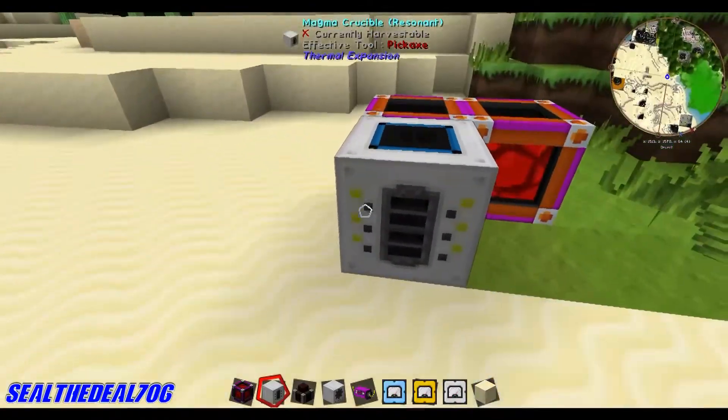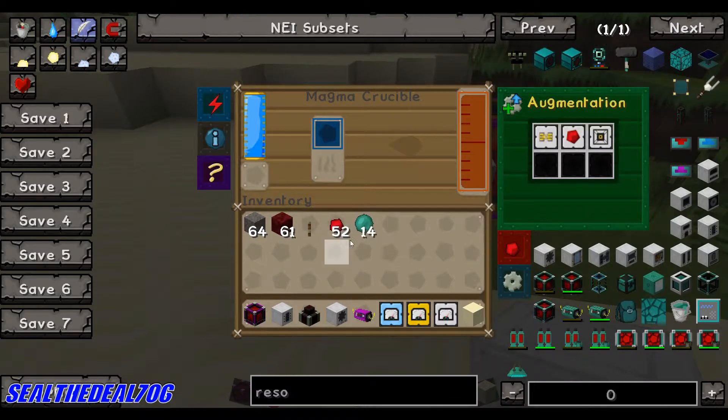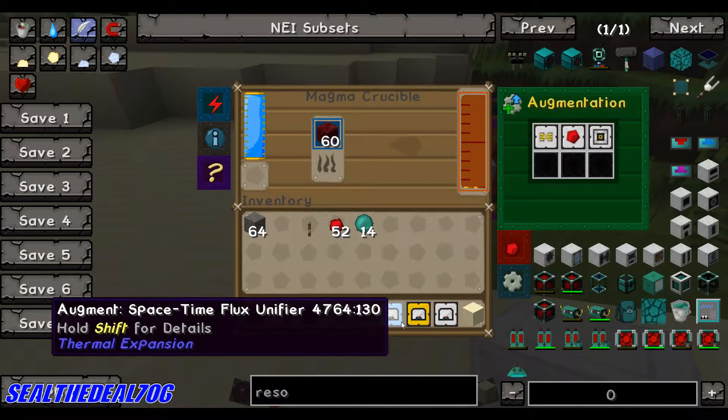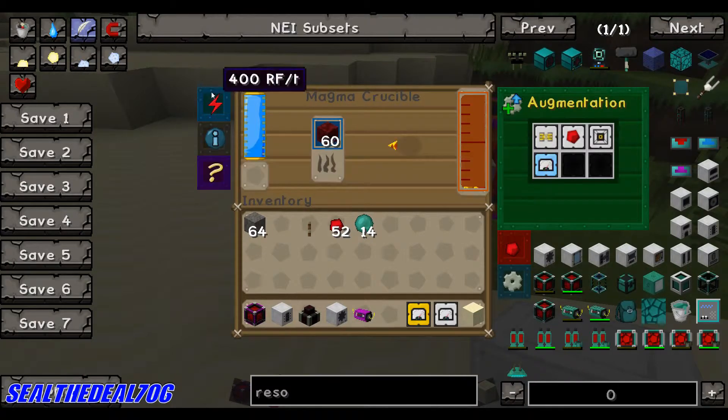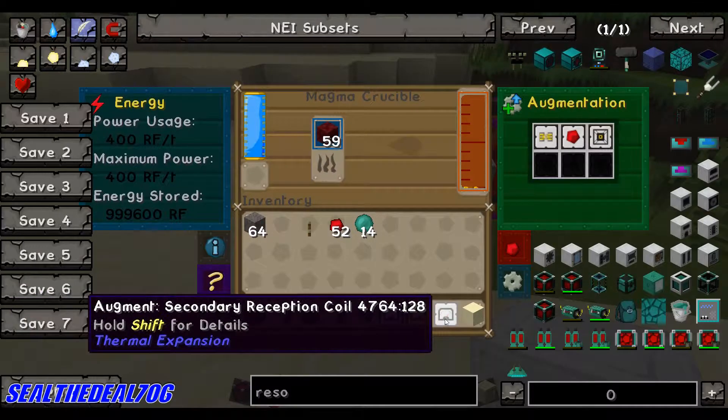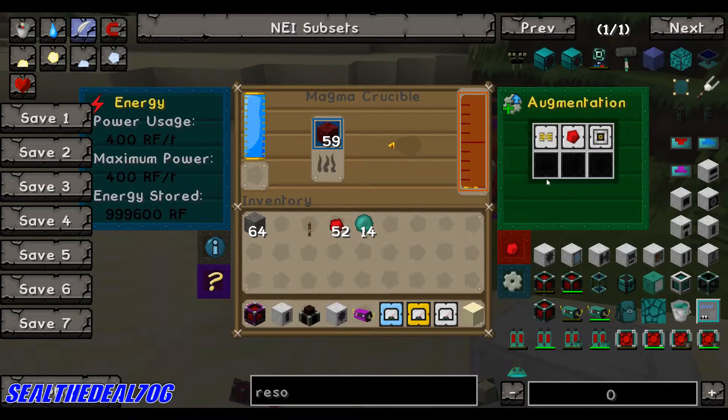Let's make some lava. You see that it's going really, really slow — it's taking its time. These are what the augments do. The thing is you can't jump tiers on these augments — you have to make each augment from level one to level three and put them all in together. You would have to craft the first one, drop it in and it changes the power — it goes to 1200 RF.